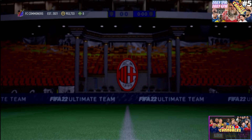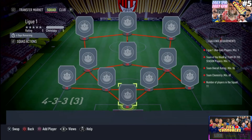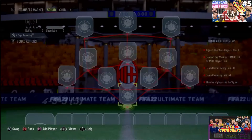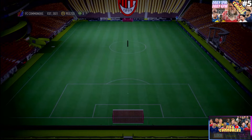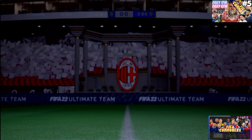Moving on to what you need to complete the SBC — it's around 120k. The most expensive panel requires an 86-rated team overall, 60 chemistry, one league player, one Team of the Season player, and a 4-3-3 variation with midfielders and forwards. The first panel requires 83 overall, 70 chemistry, one French player, and midfielders in a 4-5-1 second variation — you should be able to complete both.